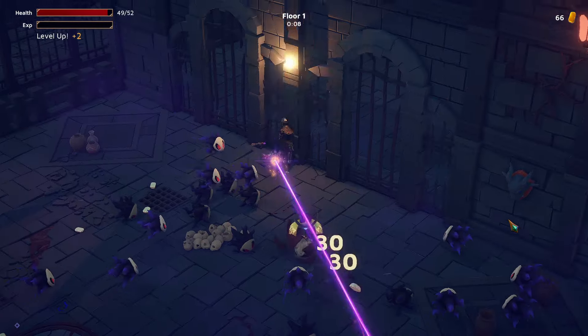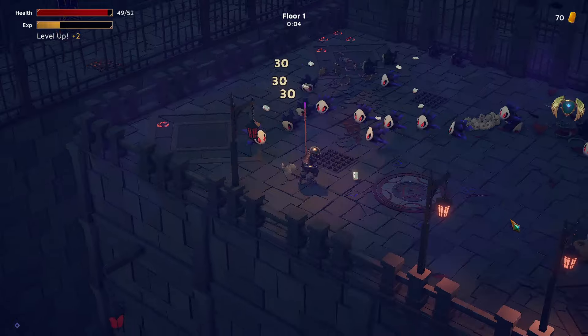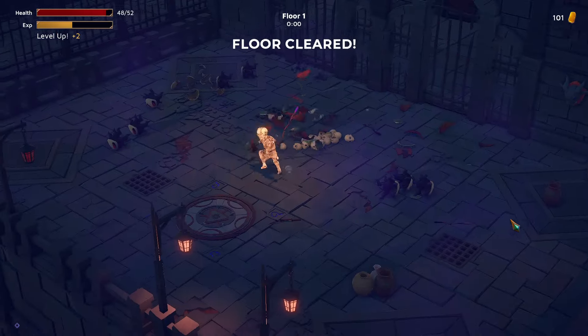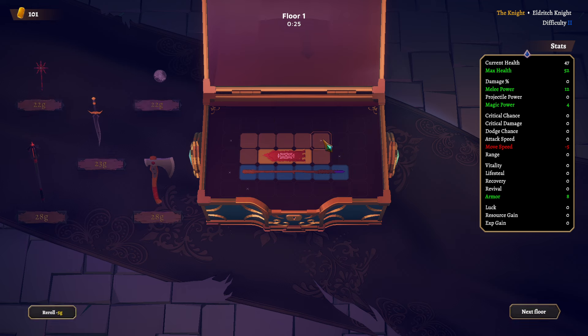So basically, we want to get as much defense — or armor — as possible, because that also increases our attacks. Level up. Let's go with this, this, that, something. Adjacent weapons give plus 3 armor, adjacent armor items give plus 3 melee power.